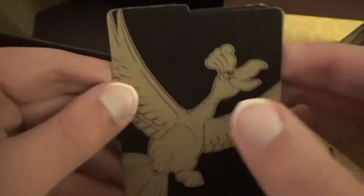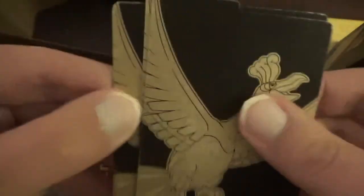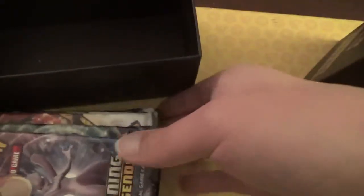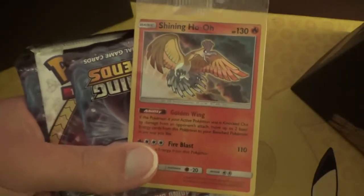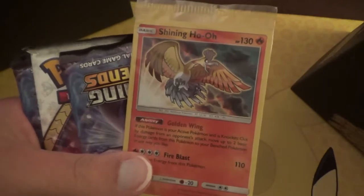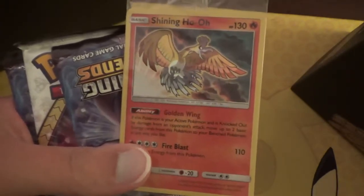You also get some deck dividers to help divide out your cards. Maybe you want to put ultras in one area and commons in another. And here's the promo card — there's a Shining Ho-Oh. Only in the Shining Legends Elite Trainer Boxes can you get a promo Shining Ho-Oh, so you're guaranteed a Shining Pokemon for each Elite Trainer Box. And yes, it is always the Shining Ho-Oh that you get.